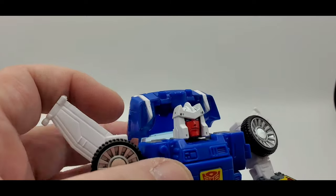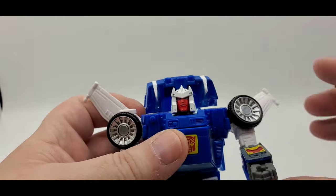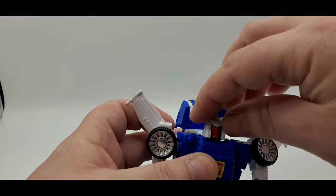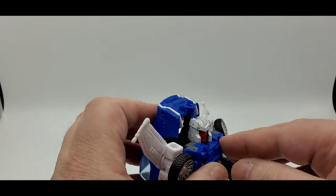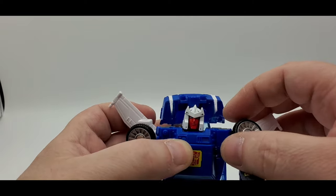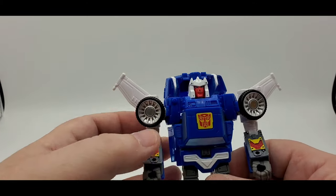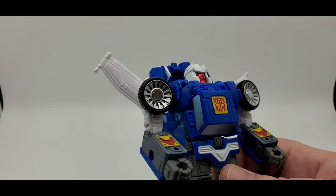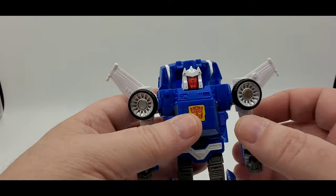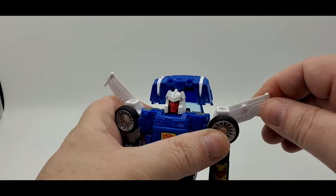Beautiful head sculpt on Kingdom Tracks. Love the red paint and blue eyes. The white is all painted with some nice silver accent pieces — really great head sculpt. Head movement is limited — not much up or down, can't go all the way around because of a post in the back. The chest has yellow paint for the Autobot symbol, silver paint for the faux windows, and white paint for the crotch area.